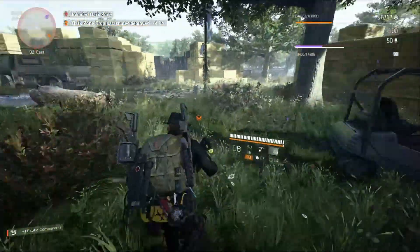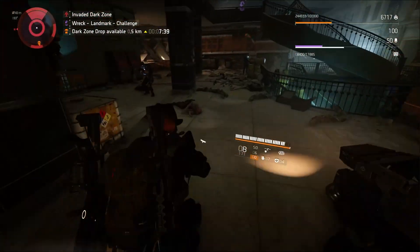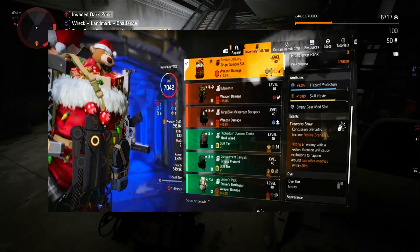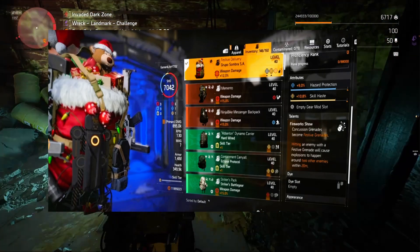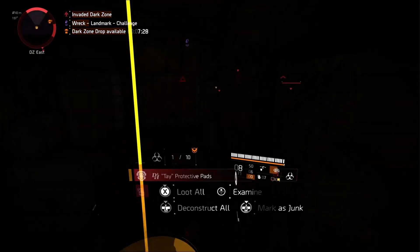So definitely go check that out. In those Winter Projects, towards the end, you will unlock the new Backpack Festive Delivery which is on a group piece. And the Loot Goblin is still currently dropping it, but again, he only drops it after you've unlocked it.